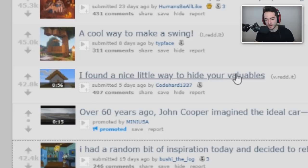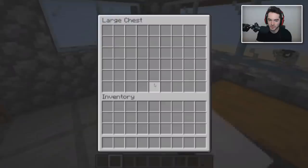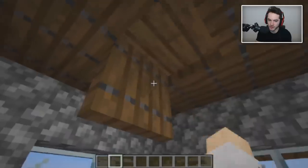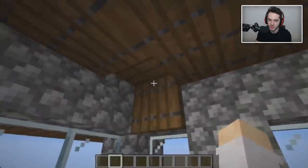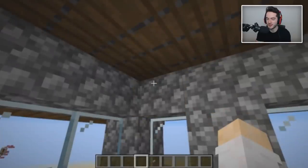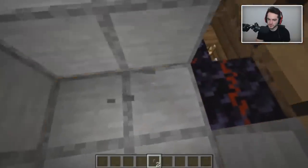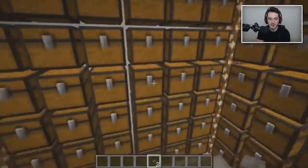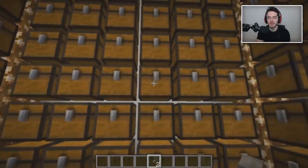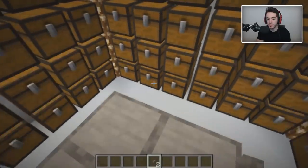Someone found a nice way to hide their valuables - using trapdoors, which are a clever way to conceal stuff. One of those is a barrel - you just don't know which one. Barrels are clever because they look like spruce wood if you don't realize they're a barrel. That's pretty fancy actually. I'd have to be smart to do something like that because it involves a slime block piston elevator going in both directions - definitely not smart enough for that, but it's pretty cool in practice.